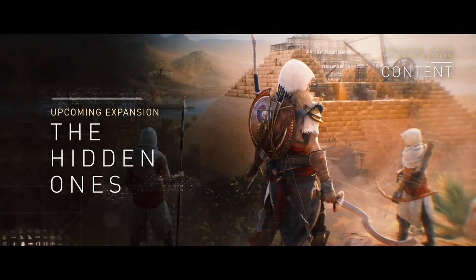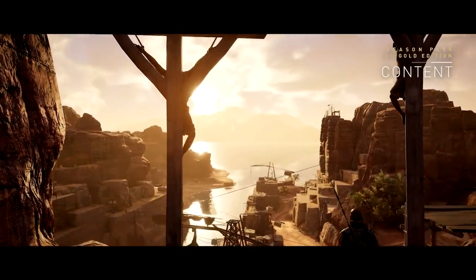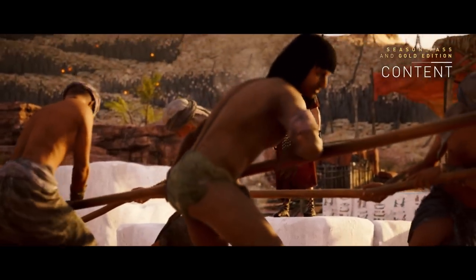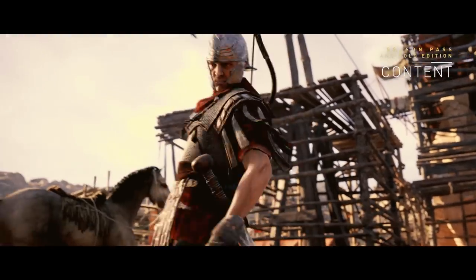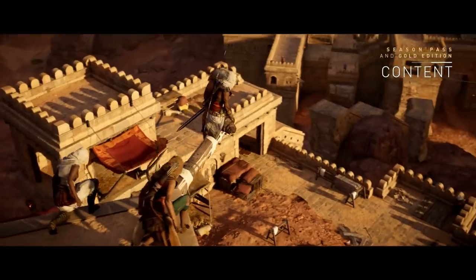The other expansion is the Hidden Ones DLC. Years after the events of the Origins story, Bayek will travel to the Sinai Peninsula, where he will be involved in a clash between rebel factions and an occupying Roman force. In this new region, we see Bayek's role expand and the next step in the Brotherhood story.